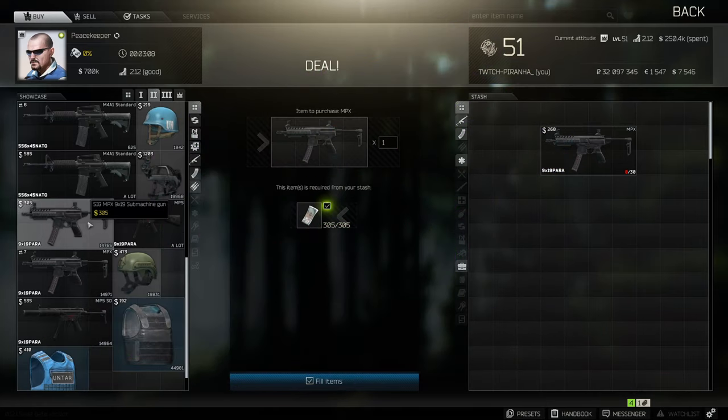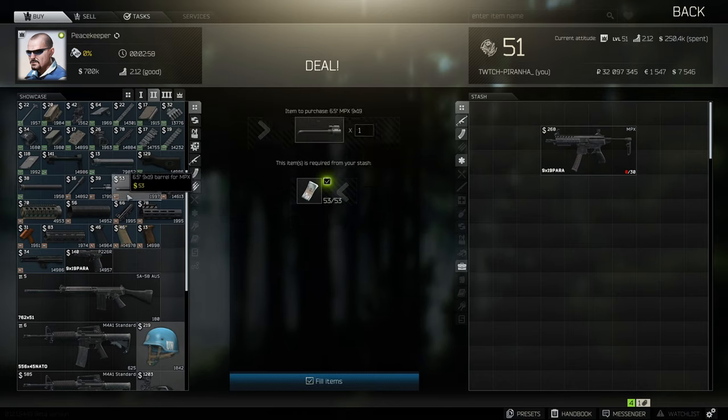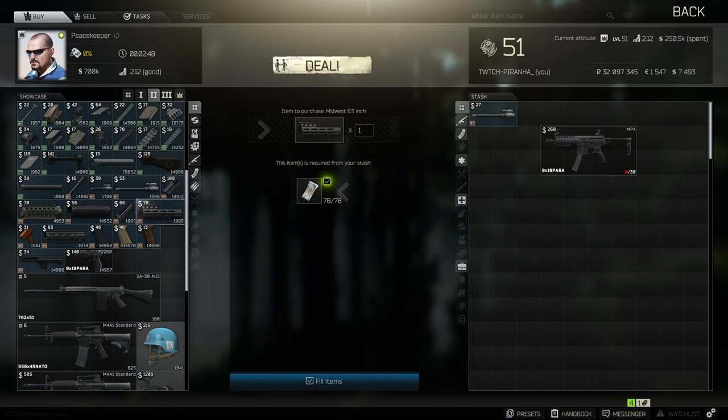Hey guys, and welcome to the highest ergonomics build for the MPX. This is going to be based off the one you can get from tier two at Peacekeeper. To start off, once you're at Peacekeeper tier two, you need to get the 6.5 inch guide for the barrel for the MPX, as well as the Midwest 6.5 inch MLOCK foregrip for the MPX.